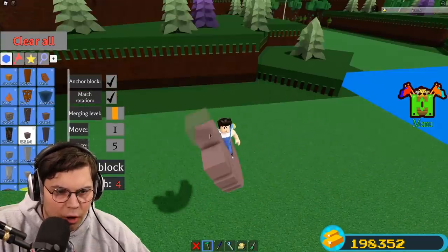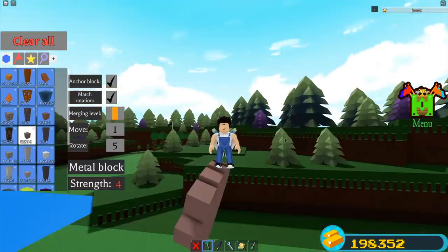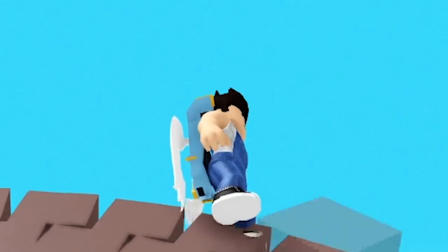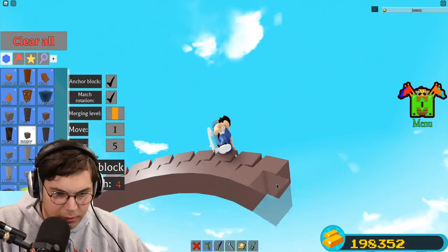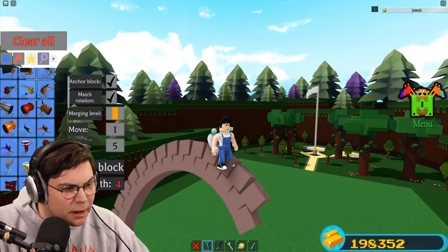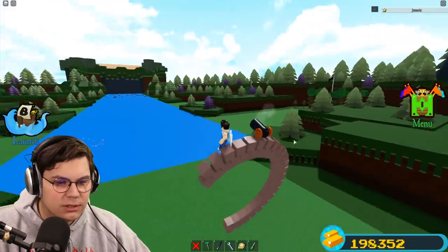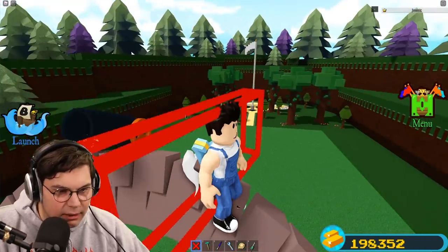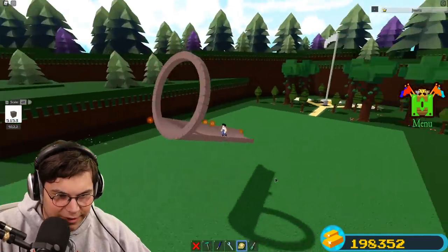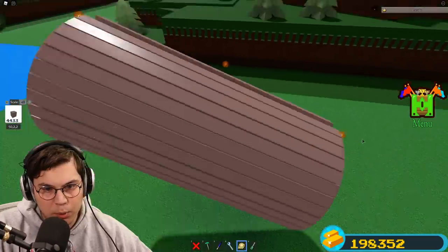This is going flawlessly. We're almost all the way around here. This is gonna make for the perfect barrel for our cannon, because I did a little bit of thinking. What is something that launches things out of it? A cannon. We obviously have cannons in build, but I think there is no chance that thing right there would have launched us all the way to the end. We're going to make our rope. There it is, our perfect circle.